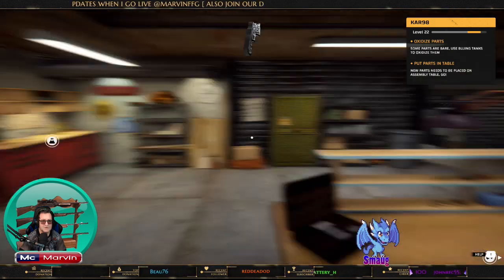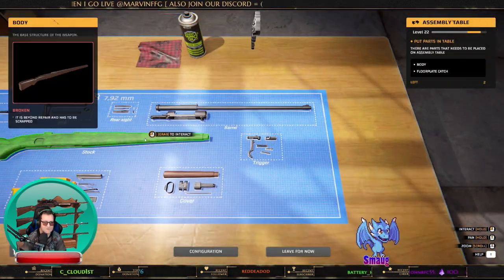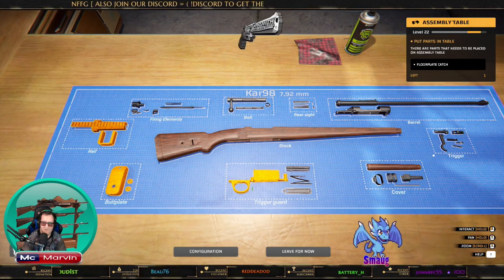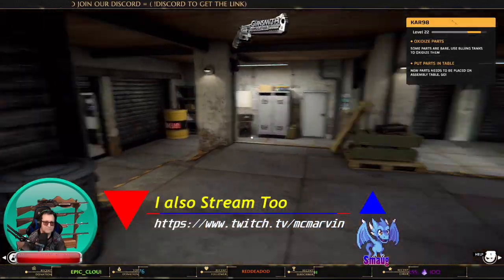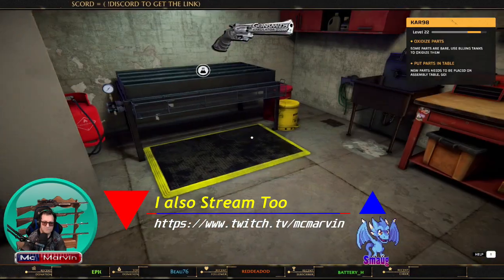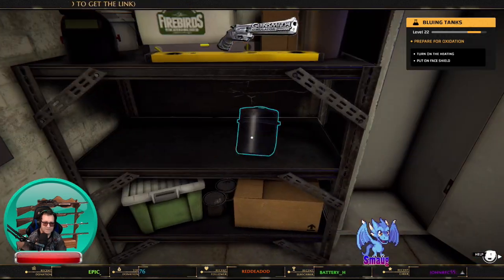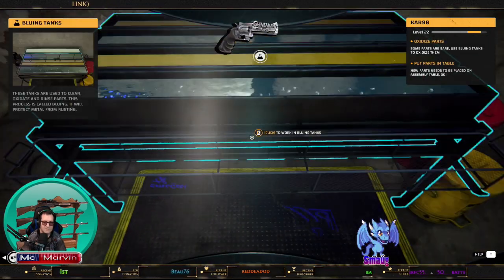We didn't do the oxidization — let me put this on the bench. Right, I'm going to go and oxidize now. Safety first — shut the door, apron, gloves, goggles. Turn that on and go into here.